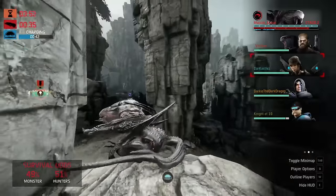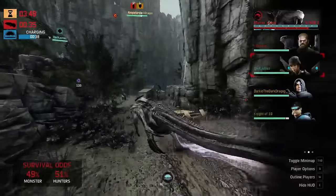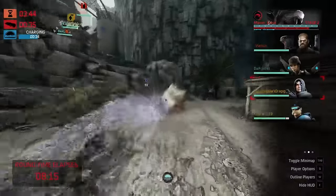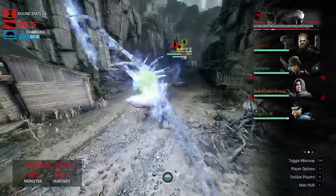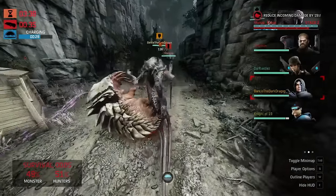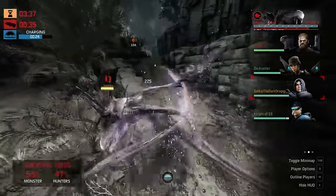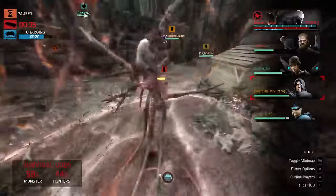Okay, so monster going to get away — very little health damage. That was a 100% monster win right there. Monster is actually in the lead despite the odds. The odds are just a measure of health and strikes. Monster getting that 10% damage reduction — this is going to be really good. Also denying the hunters, but look at this: hunters have three and a half minutes before the monster just loses.